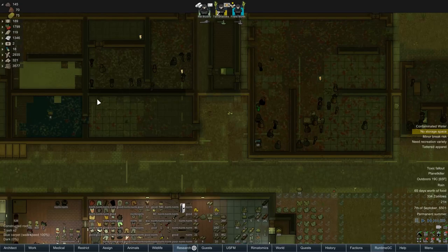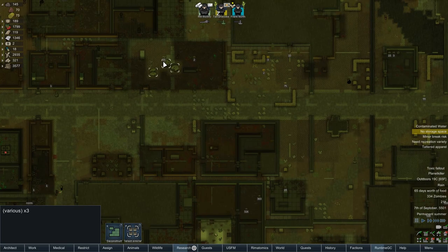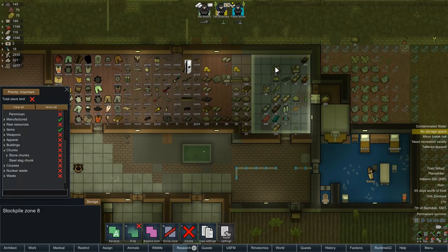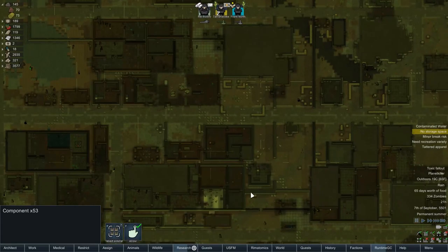I'm actually really glad we cleared out this room in hindsight - look at it now. It feels like a proper zombie city. Every corner of the map is filled with them. There are other places we haven't explored yet that are chances filled with zombies as well. Oh, there are a lot of crashed ship chunks over there. If we ever get low on components - I don't think we ever will, we've got something like 50 still in storage - but if we do, we know where to go. This feels a lot more lively. I really like how the concept seems to be working.